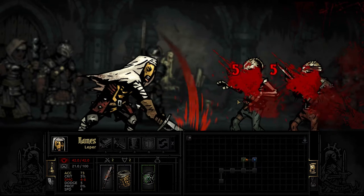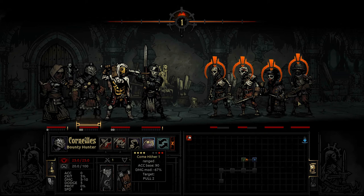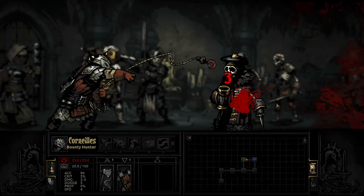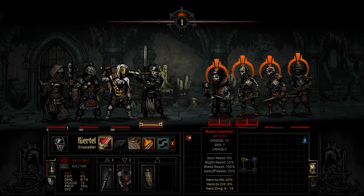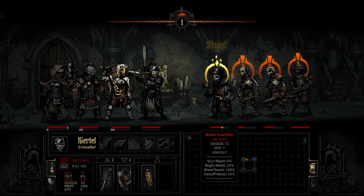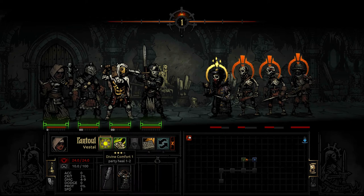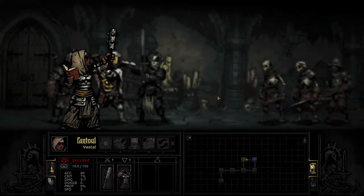We'll just hew on these two guys in the front, then try to pull one forward. Probably use stress. We get that guy to come forward. Let's try a stunning blow. Perfect. We'll use Judgment on this guy and get the kill. Excellent.